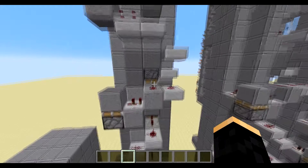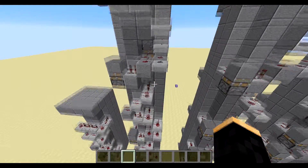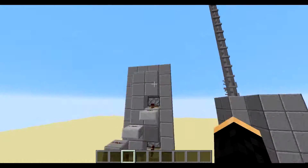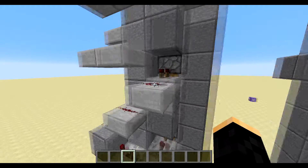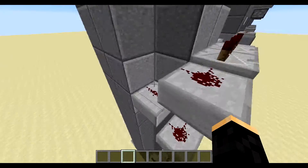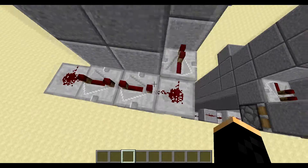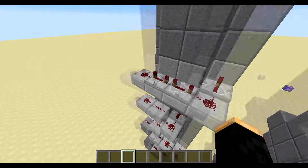In a single player world, you could probably do the rule of three and have three ticks between each piston. It gives enough time for you to get pulled up through the block before the next piston fires. Otherwise it just pushes you back down. The quadruple floor version is the same as the three-piston version, and then coming off of that, you have two repeaters set to four ticks, and this last repeater gives you a nine-tick delay total.